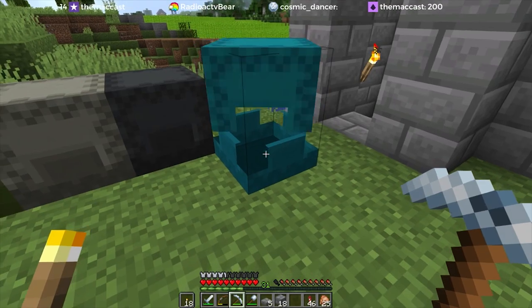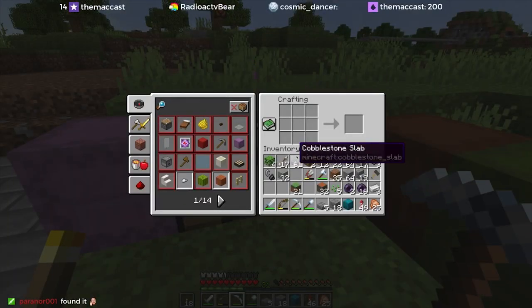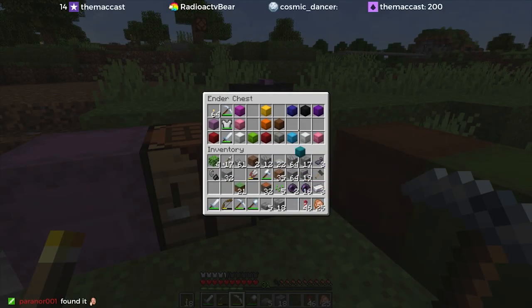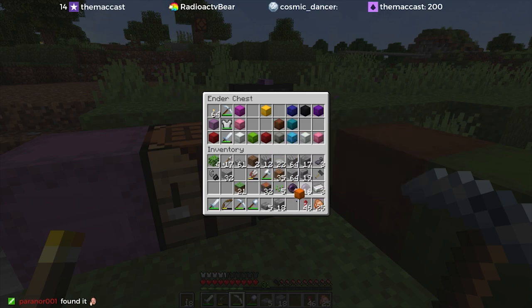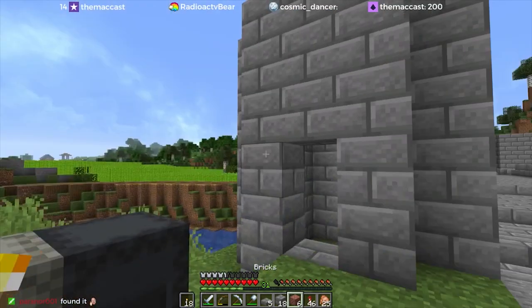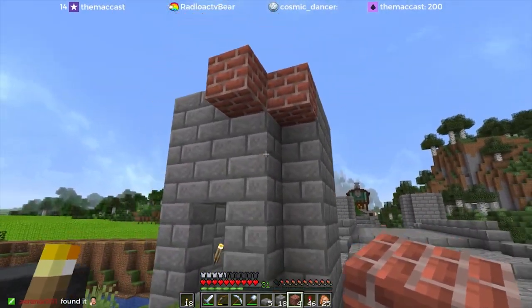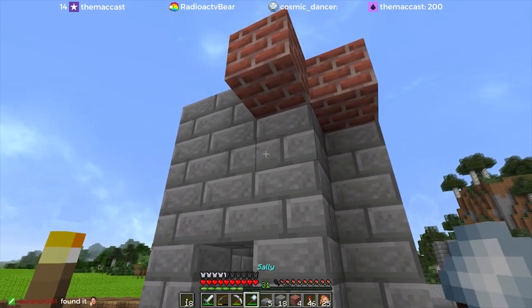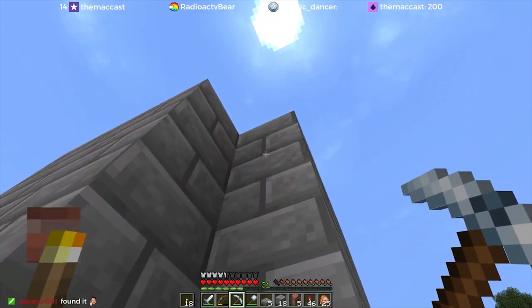We need more stairs, more things that have the right colors. I don't think I have any bricks — I might have bricks in the terracotta thing. I do. I don't think this will look good. No. Maybe in a different style build, but not right here.